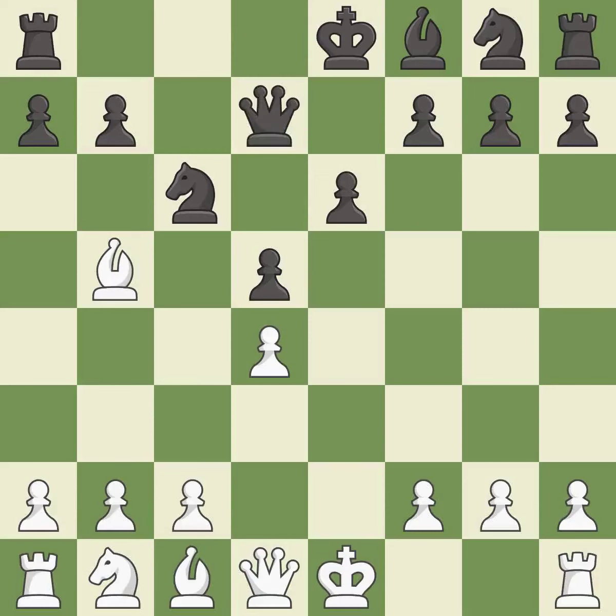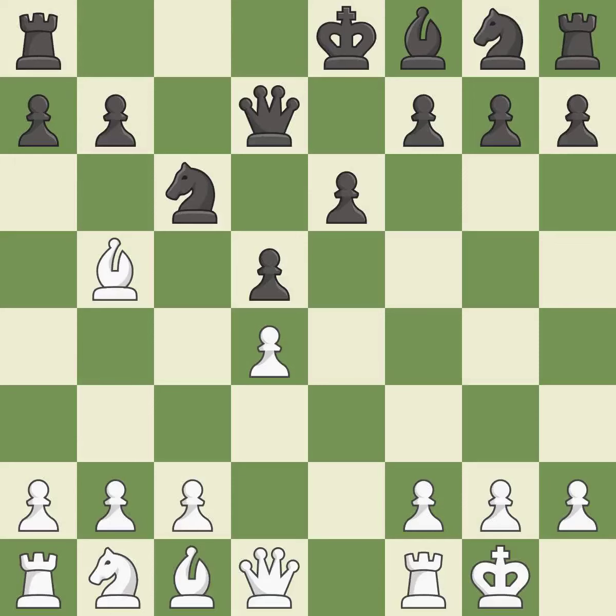Recaptures — it is best. Castling gets the king to a safer square, out of the center of the board, while also developing a rook. Castling kingside tends to be safer because the king is further from the center. It is good. This activates a knight by developing it off of its starting square — it is best.